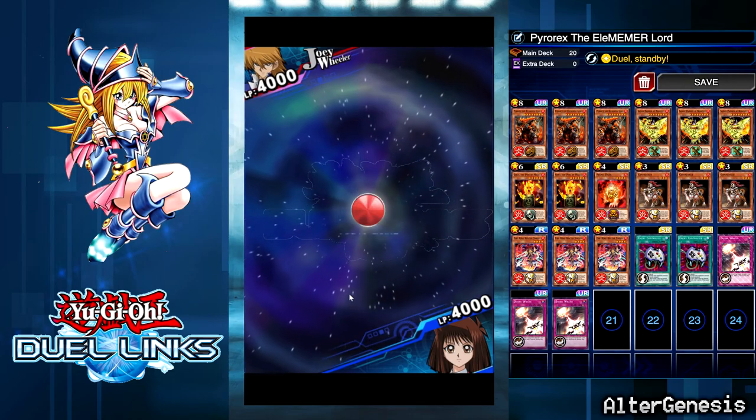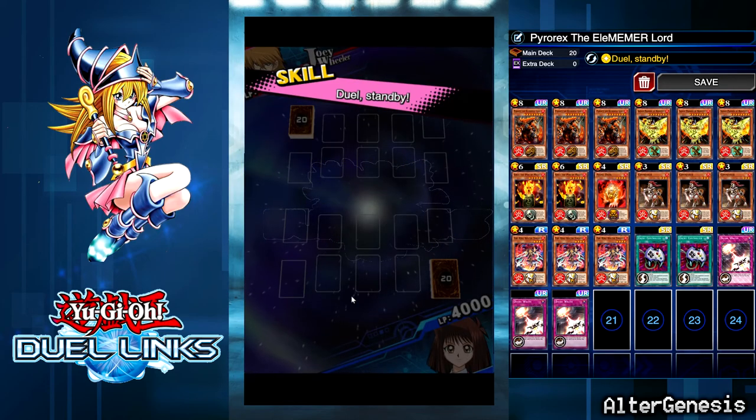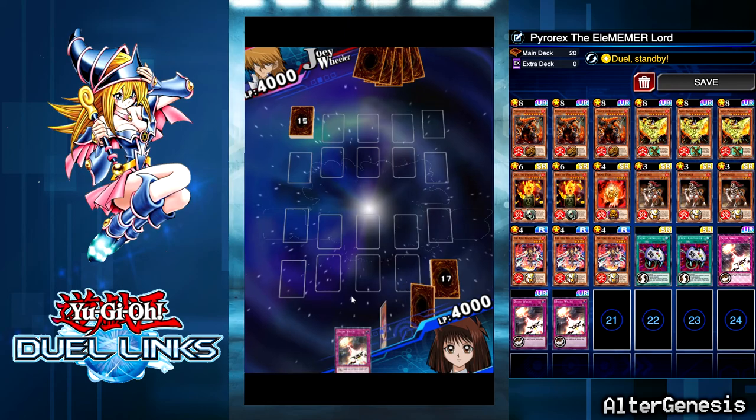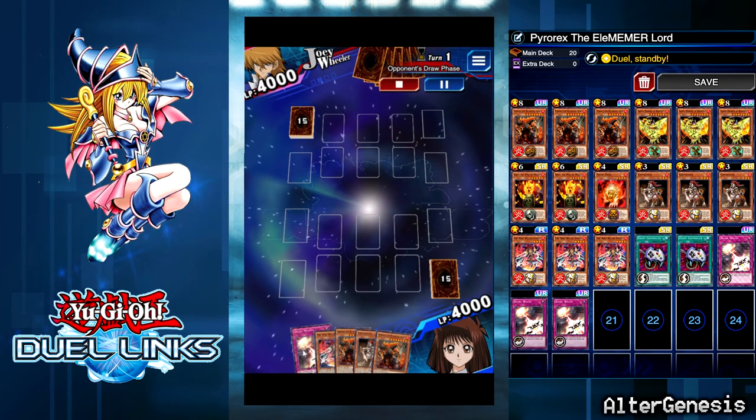Against the Joey player, I'm going second — that's really good. I like to go second when I'm playing Dual Standby because you get to start with six cards. And I have two Pyro Rex and a Divine Wrath in my opening hand.